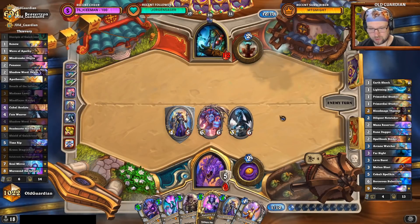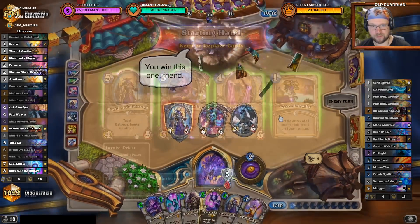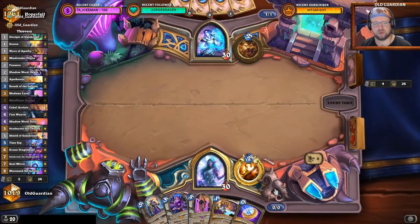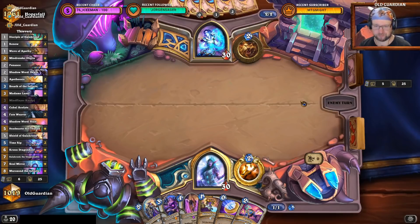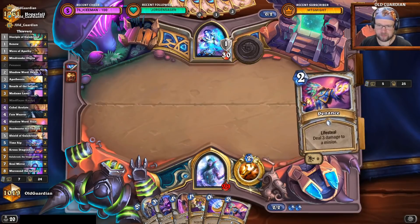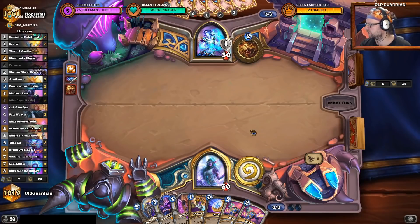And then I have Madame Lazul to pick up a spell from the Shaman to potentially finish the game. Maybe I should have just Galagrond'd away and looked for removal — maybe I needed more removal. That's totally possible. Maybe I need a bit more removal there. Druid — probably need a little bit more removal. Yeah, these Penances are useless, should have Galagrond'd a little harder. Shaman redeems the deck. After this game we're going to take a look at that one and see what we can do.